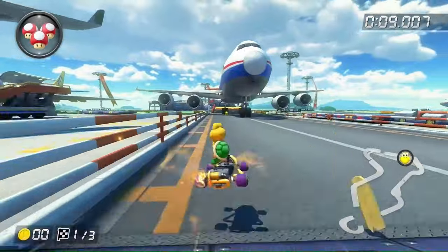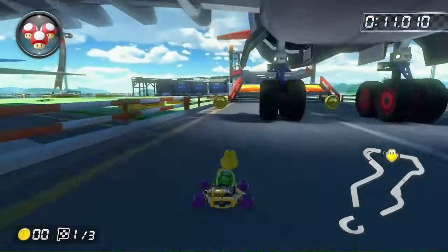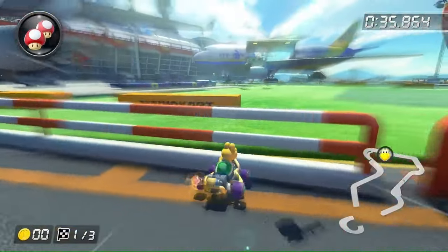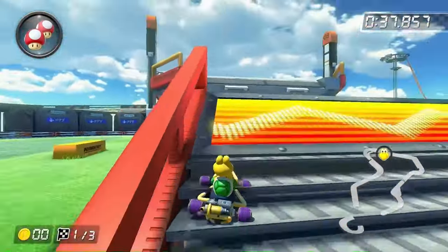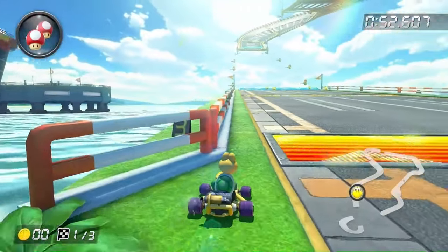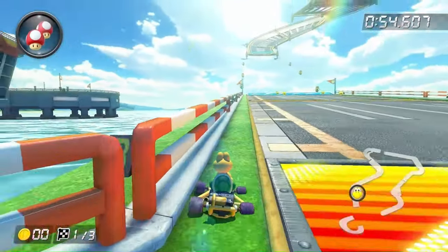There's a pretty large ramp right here that has a boost panel on it, and since it's slanted we can't really jump over it. I tried a lot of times, but I don't think it's possible — if you can do it, please send me a video. There are other boost panels in the course, but you can just go around them with no difficulty.